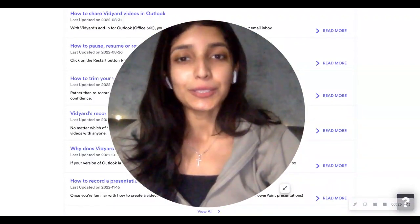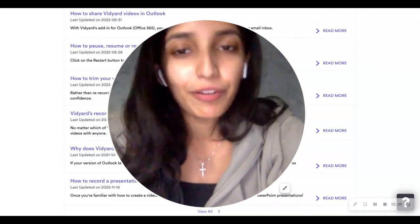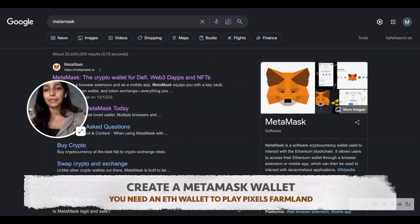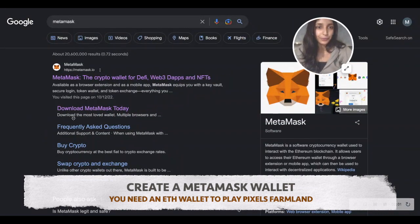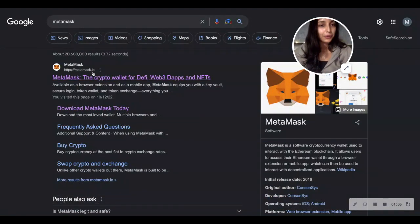In order to start playing the game, the first thing that you need is an Ethereum wallet. Most people use MetaMask for their Ethereum wallet, probably because it has an easy-to-use interface which makes it easy for beginners to start trading Ethereum or NFTs. Just Google MetaMask and you'll see the website metamask.io — make sure this is the correct website link.